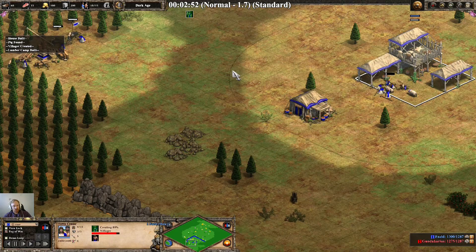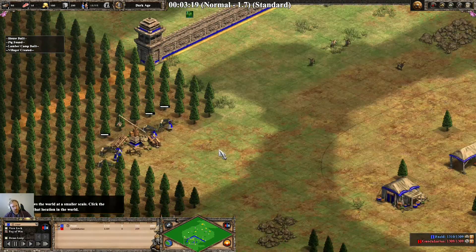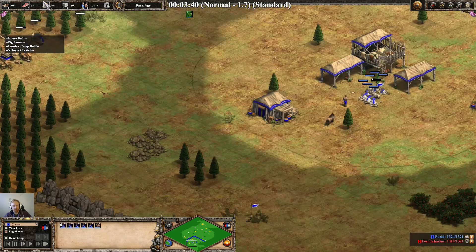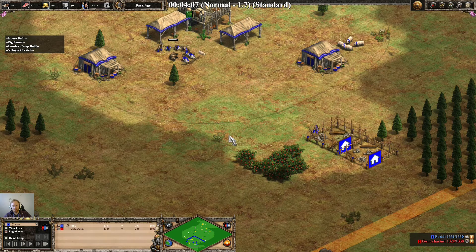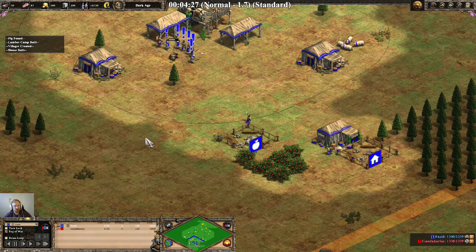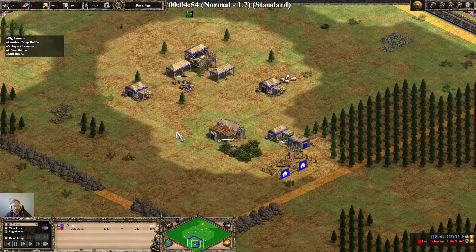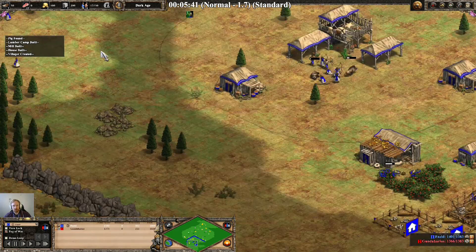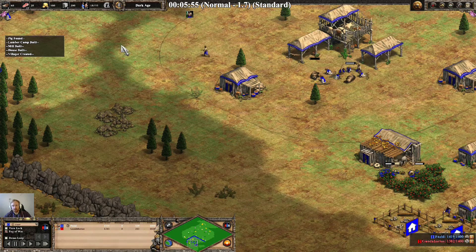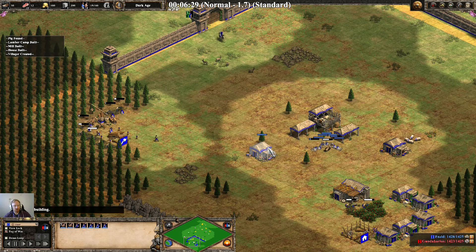Started going up with 36 villagers, 37 pop, but I've deleted my scout. We're going the usual 6 on sheep, 4 on wood. We're going to get the boar. We send 4 to berries, but 1 just builds houses and doesn't stop building houses until he's built every house I need for the game. Next one goes and gets the boar.